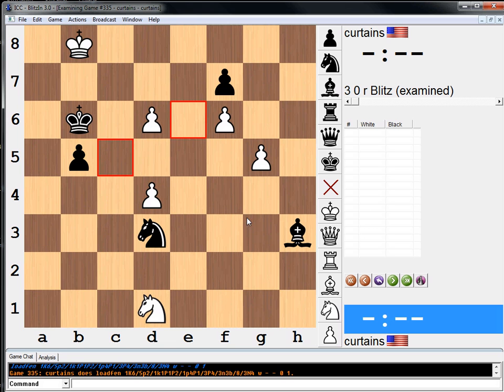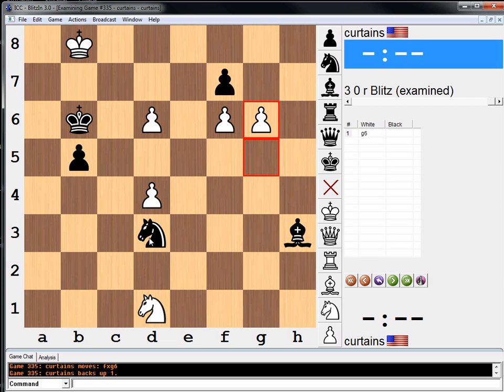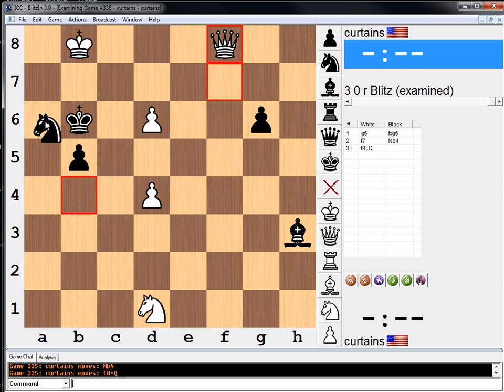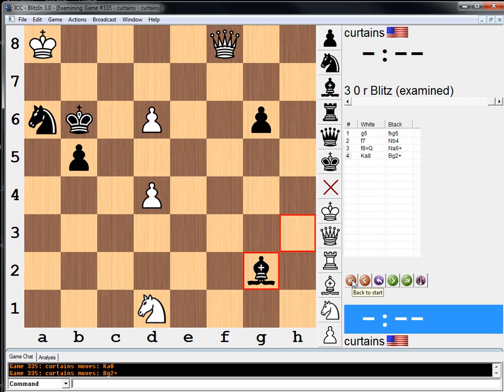So we want to push these pawns. Like, g6 — well, hold on a second. If g6, maybe he can just play... I guess he has to take it, right? And then after f7, I was worried about — I don't know what I was worried about, honestly. Probably this move. Yeah, yeah. And then after queen, knight check. Bishop here, pain in the butt. Checkmate.